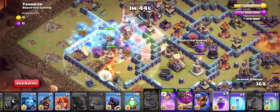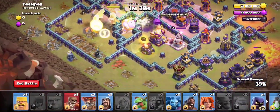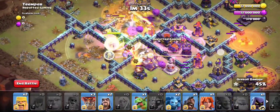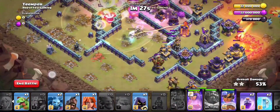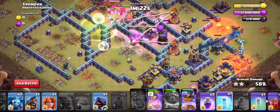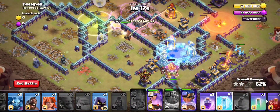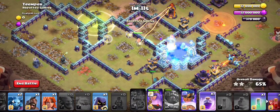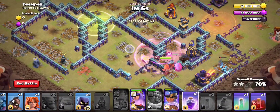Following with a Rage, Warden's ability. We'll deploy one Wallbreaker, another one, and one more Rage in the core. Rage in the core — our Royal Champion will keep a Freeze ready, as the Monolith is giving too much damage on the Super Minions. One more Freeze, and a Rage for the Queen as it will be much faster.